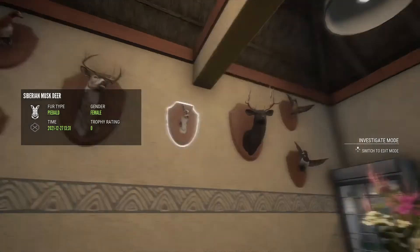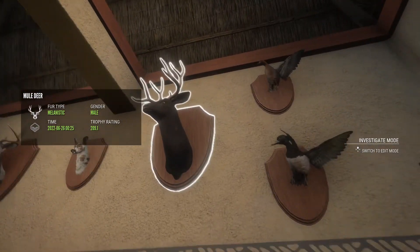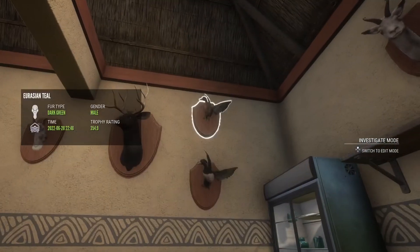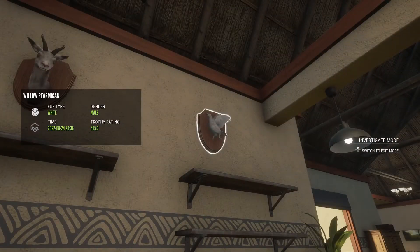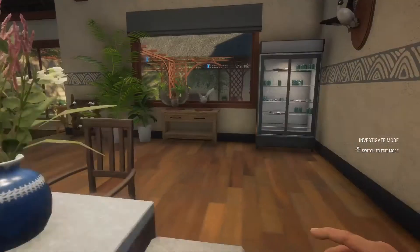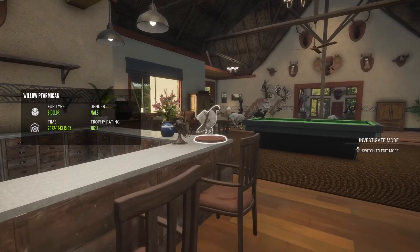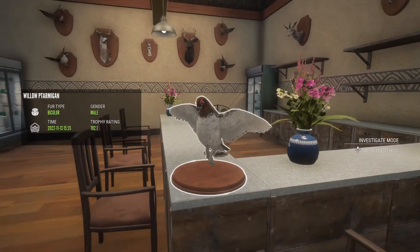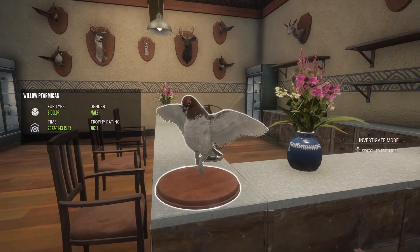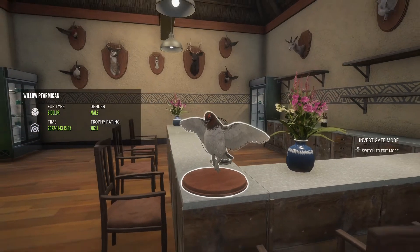A piebald mule deer, my only melanistic mule deer buck, diamond tufted duck, and a diamond Eurasian teal. Over here we have a leucistic chamois and another white willow ptarmigan. The ptarmigan are actually pretty hard diamonds to get, so if you do find one consider yourself lucky. And this is one of my favorite feather types for the ptarmigan.